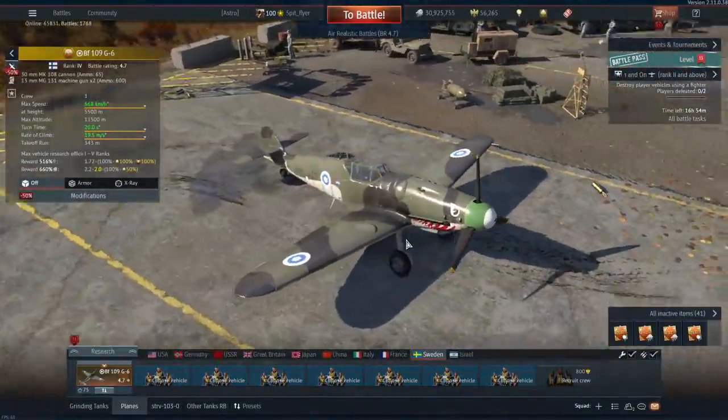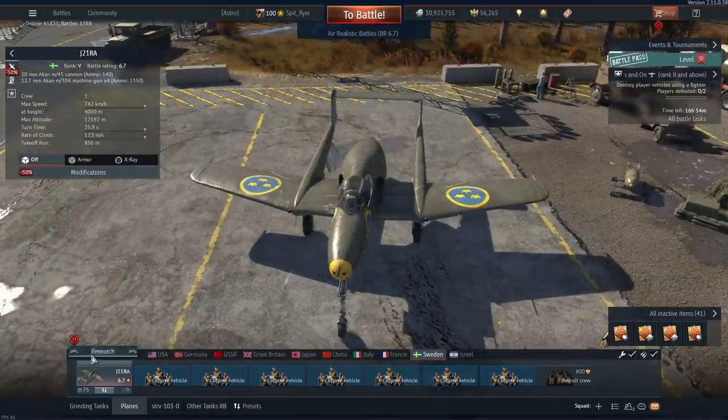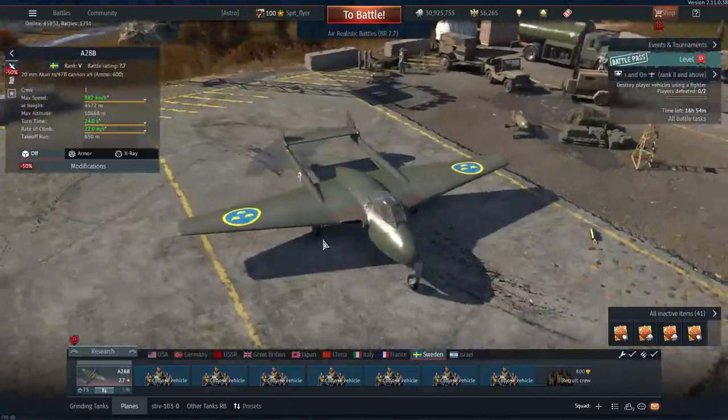For Sweden I recommend purchasing the BF-109 G6 and talismanning the J21RA, A21RB, or J28B.